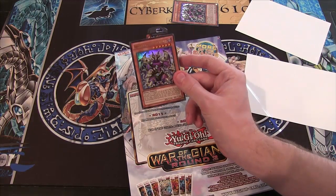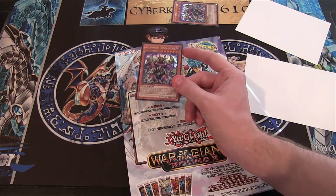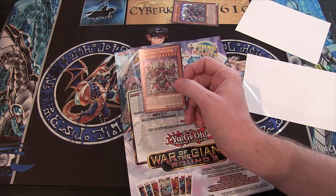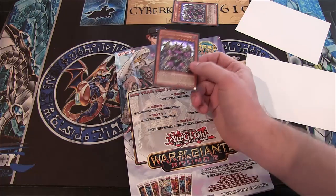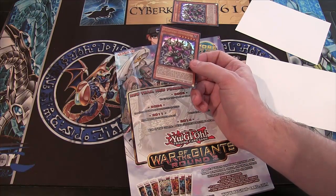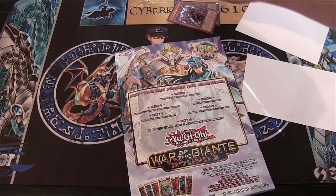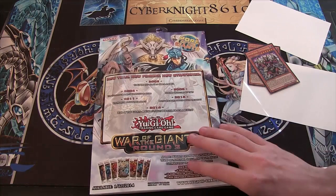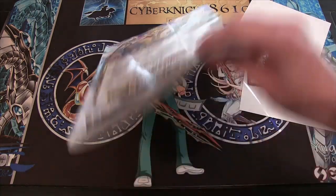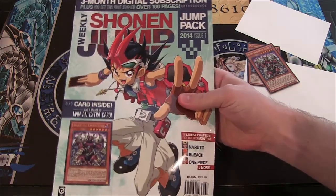But I really do suggest subscribing to Weekly Shonen Jump, because the cards are worth it. The next promo is going to be the Blue-Eyes White Dragon — the newest artwork — and I think it's worth it. Even if you just want to read the manga, you can sell the cards and easily make a profit off your subscription. Either way, it's kind of a win. And besides, it's always nice to support the manga releases. I like reading Bleach — it's my favorite — and Naruto and stuff too. I'm really glad to see a book for them, and I hope they do this all the time in the future.